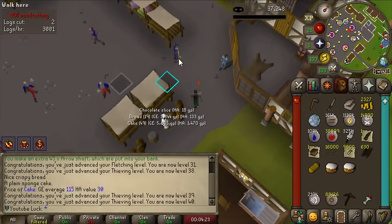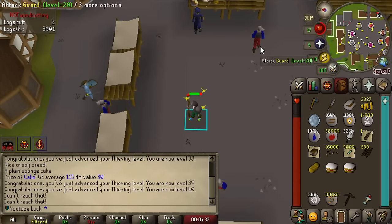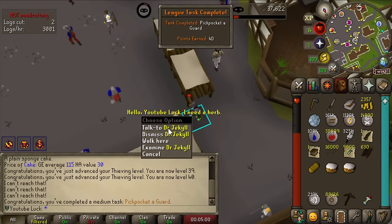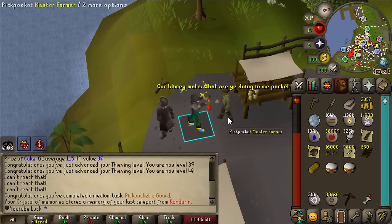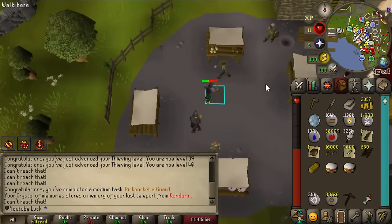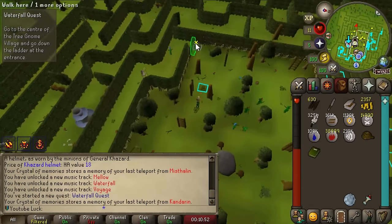Please work first try... of course it didn't. All the Trickster players are pointing and laughing at me - please don't write a comment bullying me because I didn't pick Trickster. There we go - pickpocket a guard, 40 points! And I can pickpocket a master farmer. Second try... there we go, another 40 points!